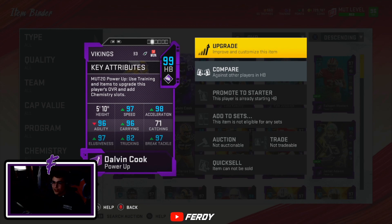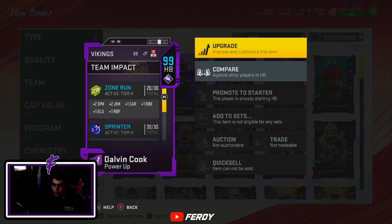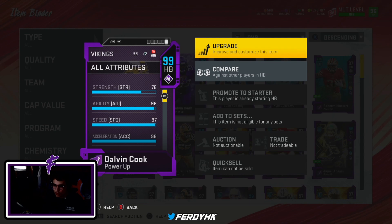I don't know if that's just because when I used Dickerson he had a freight train the whole time, so that could have something to do with it. But I do feel like this diamond card is nasty. I know you guys always ask in the comments about the chemistries I use and how I get a speed up — so I run Zone Run, which gives plus two spin and plus two juke on him. I also have Sprinter for plus two acceleration and plus two speed, and Vikings Rushing on him, which brings him up to 99 overall.